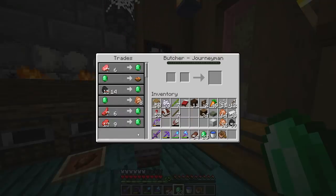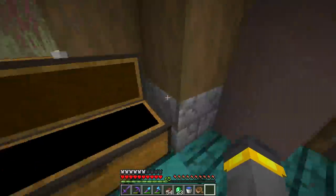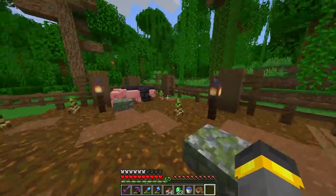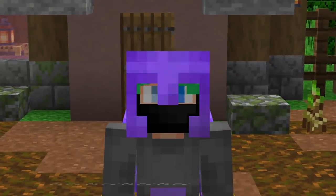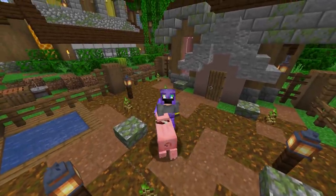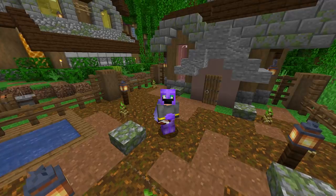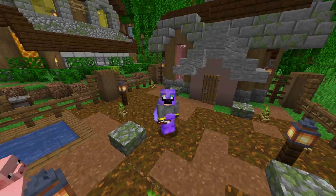Level three gives raw mutton and raw beef trades — that's really easy. Right now I don't have much raw beef stockpiled and zero raw mutton, so I need to wait for the pig farm to become productive. Then I can sell pork chop to this villager and make tons of emeralds. We still haven't seen the best trade yet, and we won't see it today.